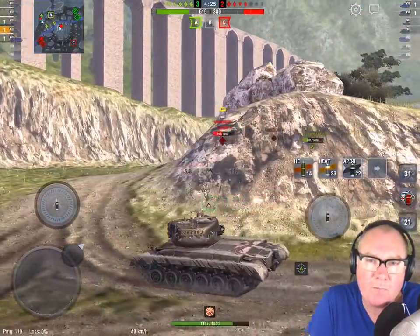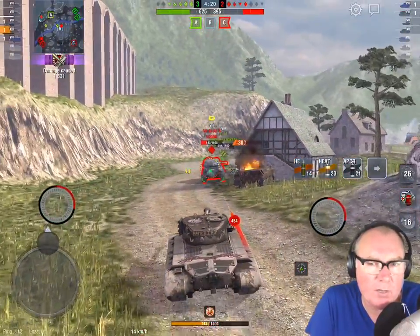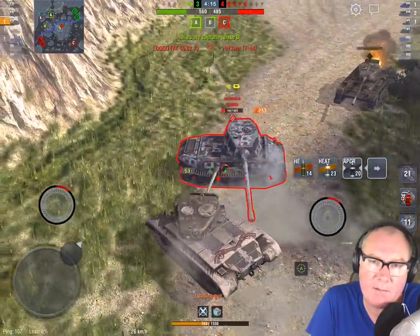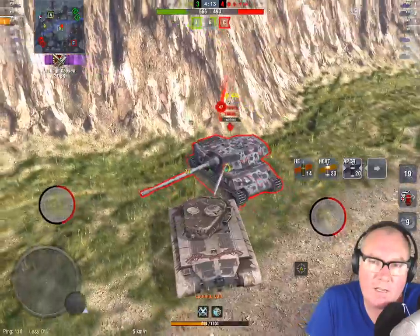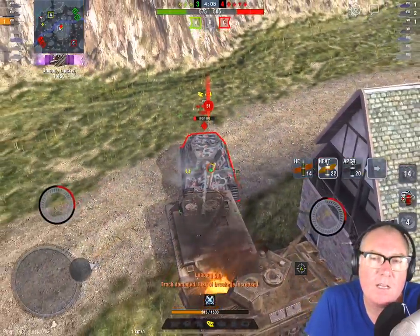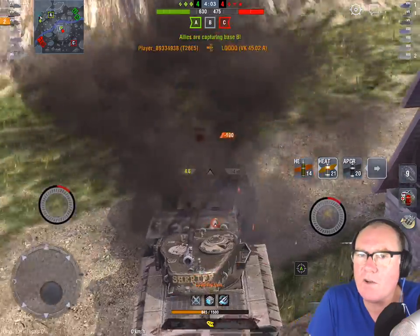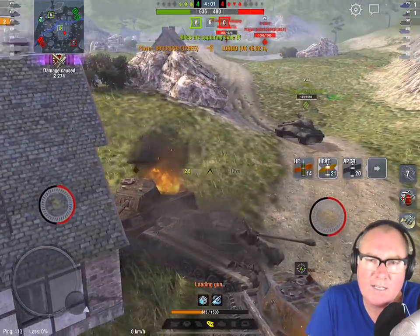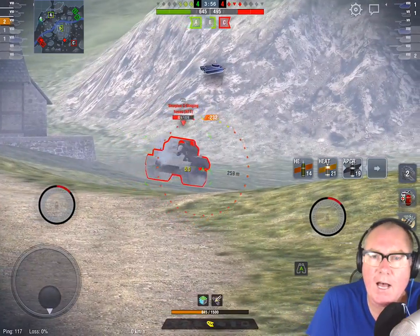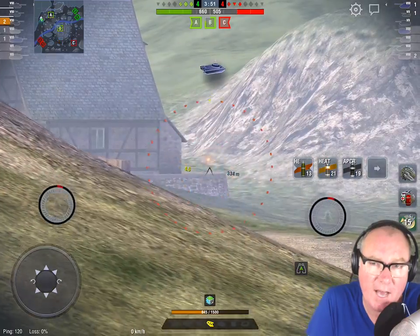It's got the same kind of feel as a Super Pershing but maybe even a little quicker. It's got the same weaknesses most American tanks have — namely your rear armor at 50 millimeters, which is not good. It has more of a medium feel with 2,500 DPM, which for a tier 8 heavy is exceptionally good, especially with this much turret armor. Its pen is 220 millimeters — the kind of AP pen you have on a Caernarvon.